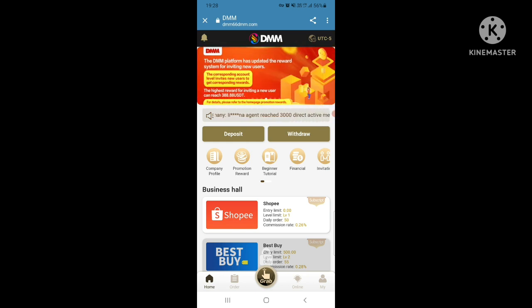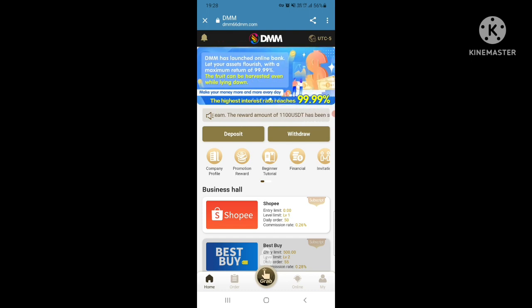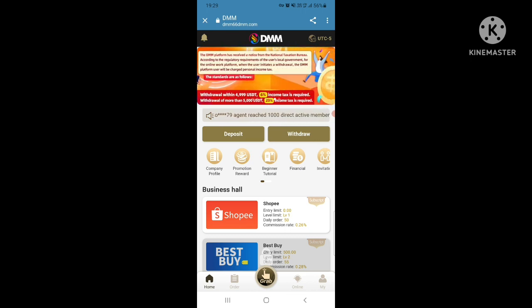The reward system for inviting new users has been updated — corresponding account levels invite new users to get corresponding rewards. DMM has launched online banking with a maximum return of 99.99 percent. The fruit can be harvested even while lying down. The highest interest rate is 99.99 percent.